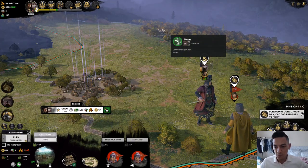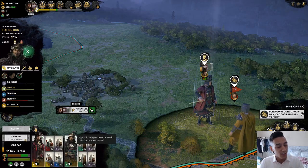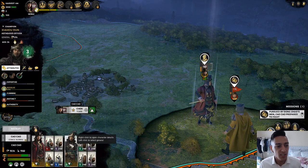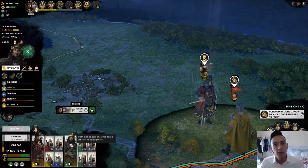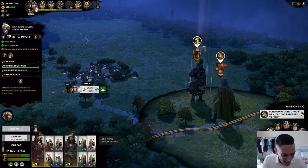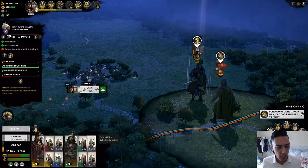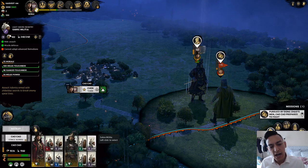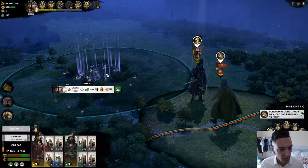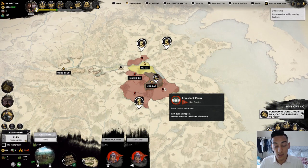I have one general at my disposal — Xiahou Dun, known from Dynasty Warriors. This guy caught an arrow in the eye and then took it out. The way armies are organized has changed; it's based on retinues now. A retinue is a group of soldiers that each general hires into his service — kind of a feudal way of doing things. Each province or commandery is your section of the empire.